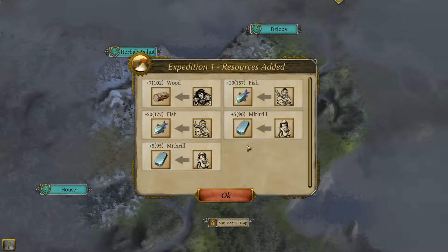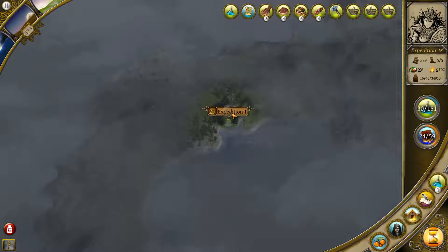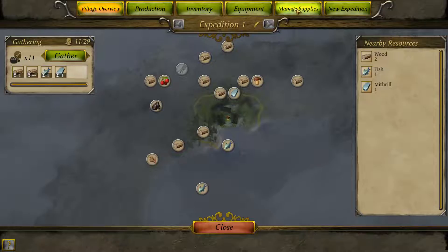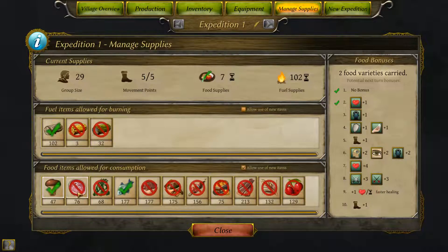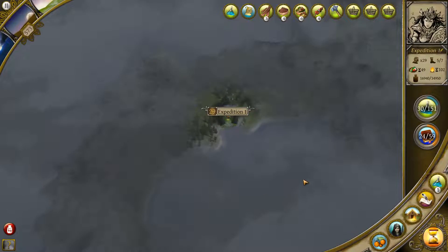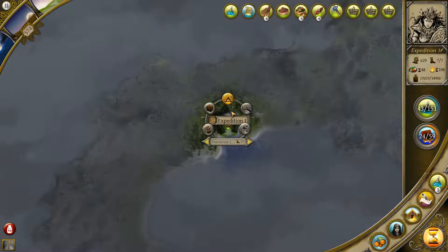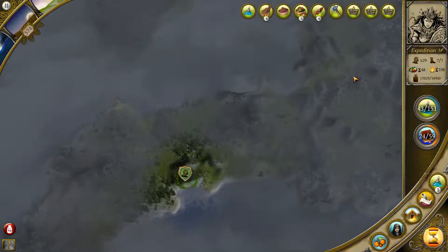Over here we get 295 mithril total, so let's go to our camp there and enable the rest of the supply. Next turn we can get more movement. Let's break camp and go find this house.